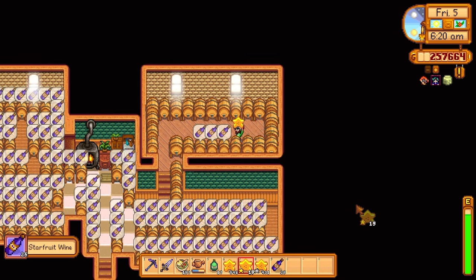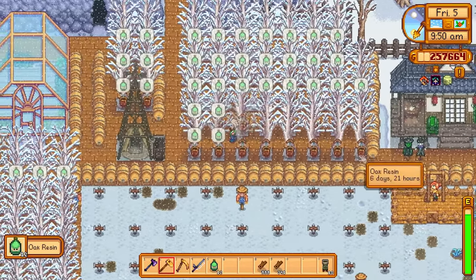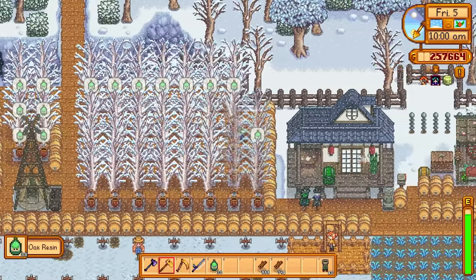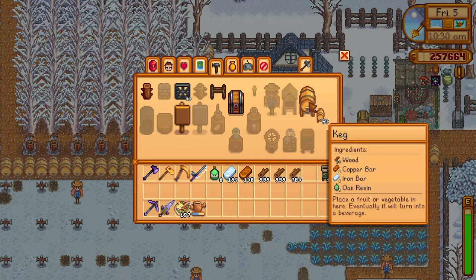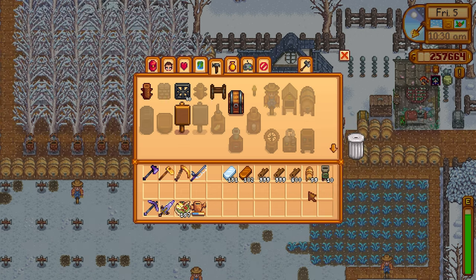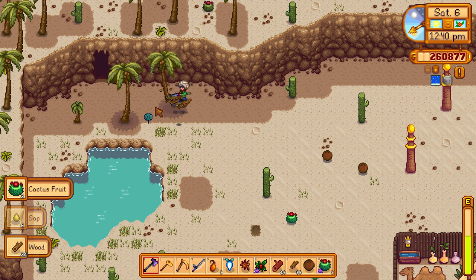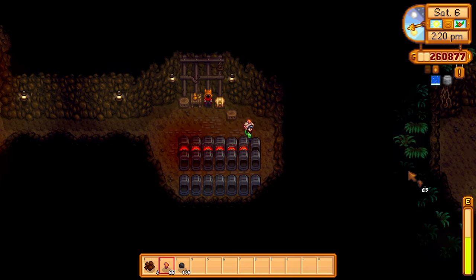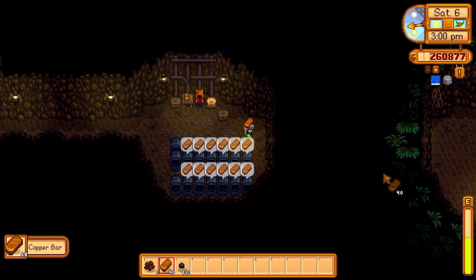My Ginger Island house is filled to the top with kegs, primarily processing star fruit. I also have more trees on the farm with tappers — lots more oak resins, which means I can make more kegs. If I want to get the gold clock in winter I was going to need as many kegs as possible — hundreds if not thousands — because I had thousands of pumpkins to process and star fruit coming off Ginger Island every couple of days. So I was cutting down trees in the desert, smelting bars in the mines.